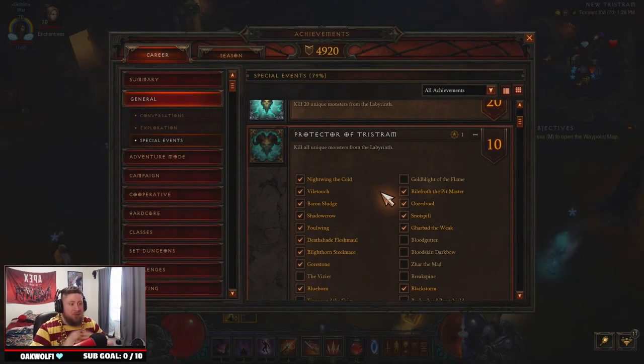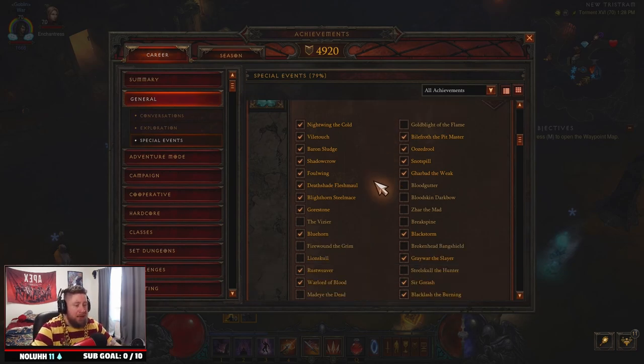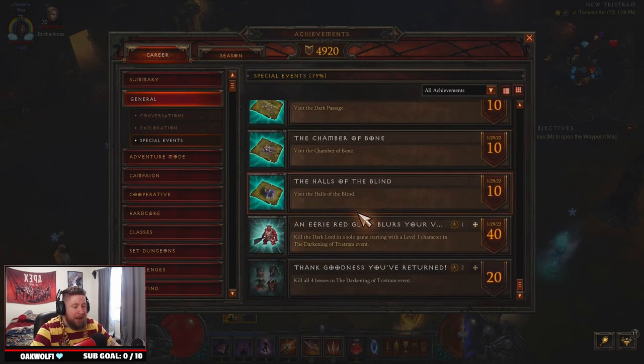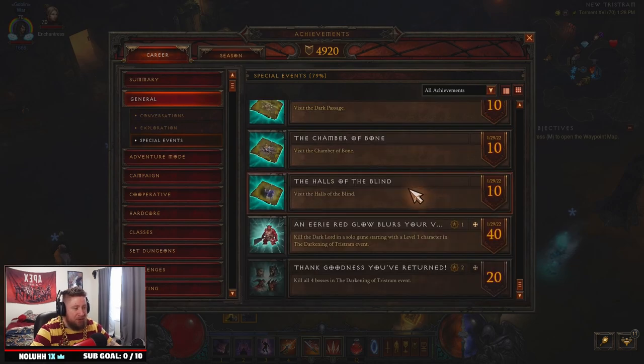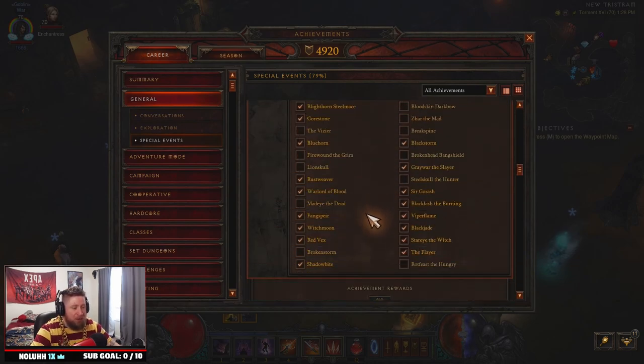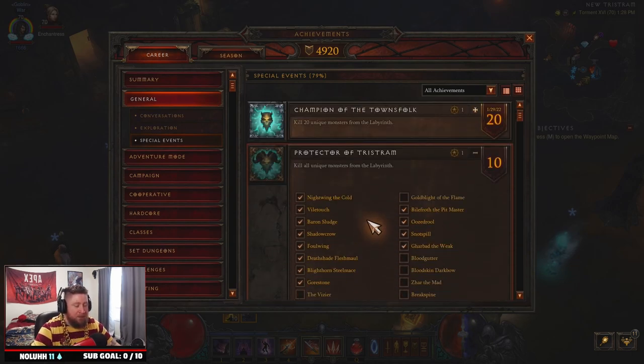Welcome back to another video. Today I'm going to show you how to complete the last two achievements inside the Darkening of Tristram event: the Protector of Tristram, where we have to kill all 40 unique monsters inside the labyrinth, as well as Thank Goodness You Have Returned, which is killing the four bosses inside the event. I still have a couple I need to complete, as well as a lot of monsters to complete.